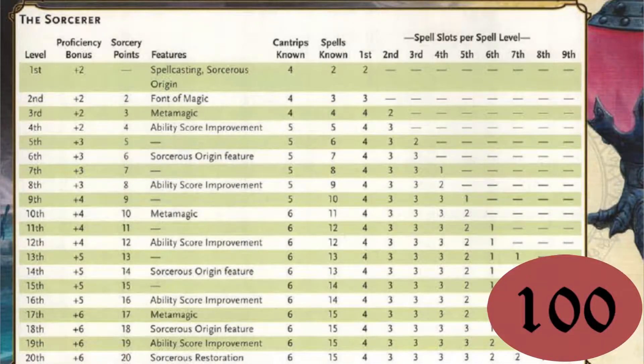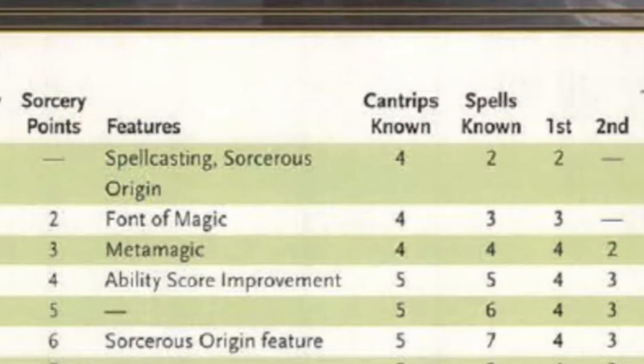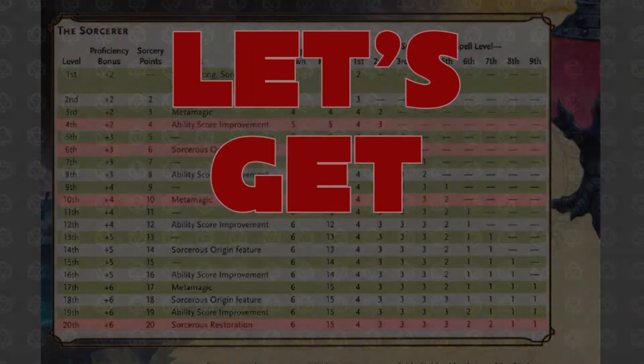This table, seen on page 100 of the Player's Handbook, shows you what stats and skills to improve every time you gain a level. Every time you gain a level, start from the left of the table, improving character attributes as you move towards the right. Each level has a corresponding line that tells you what you gain at that level. And with that, let's get rolling!